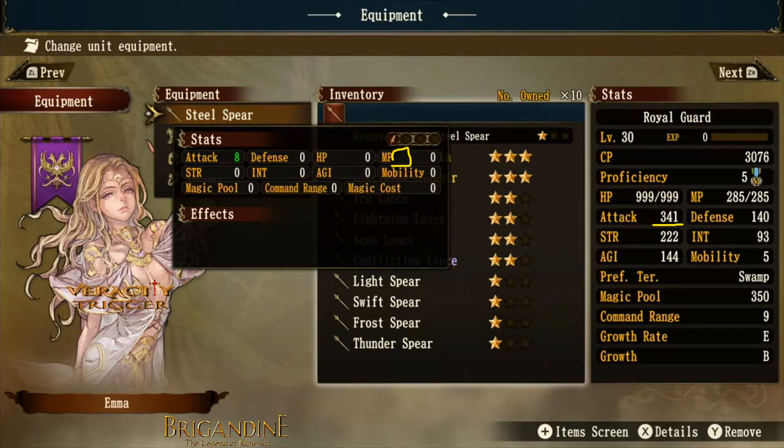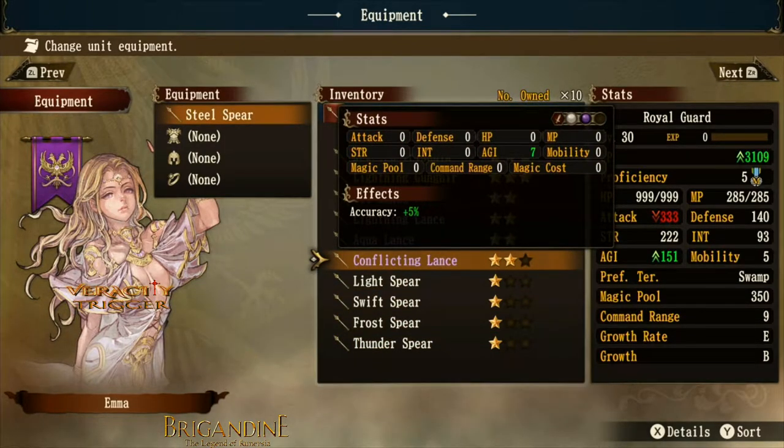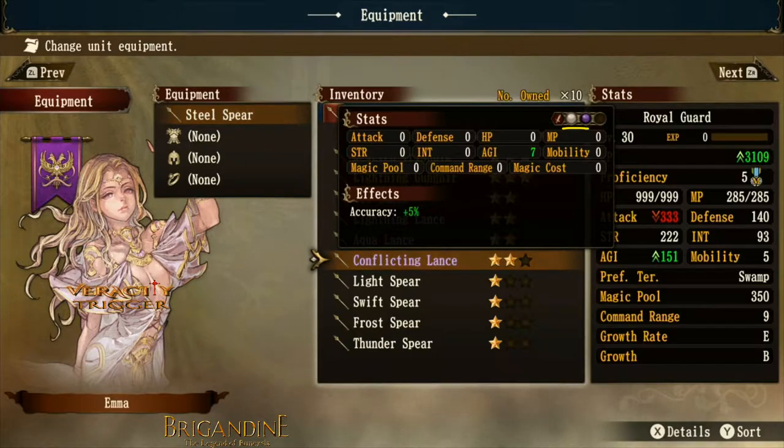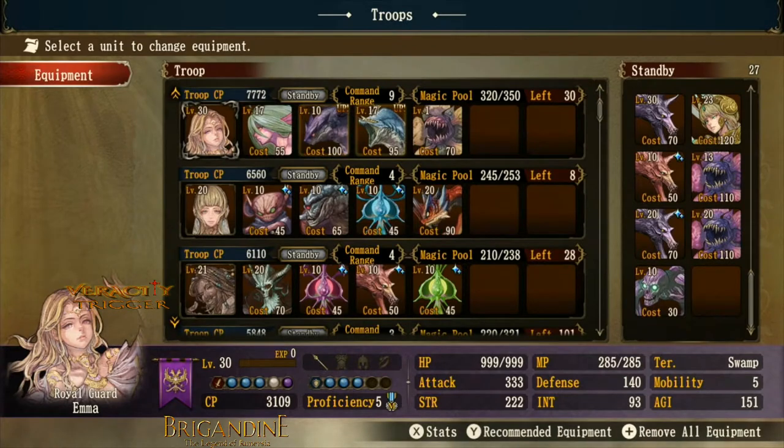That covers the basic spears. Moving up to the conflicting lance — this is interesting because you get to use a white and dark orb to attack with. It gives you a big boost to accuracy and agility, so you get agility for dodge plus extra accuracy for attack — two boosts in accuracy. When equipped, Emma has her three natural blue orbs as a royal guard, plus the white and black orb.